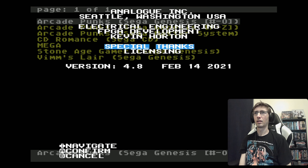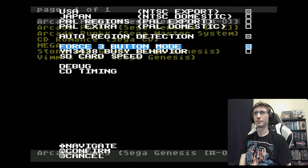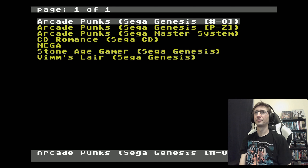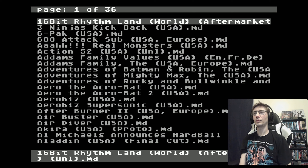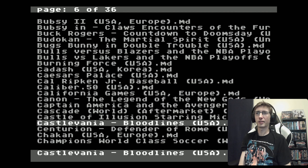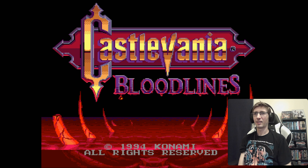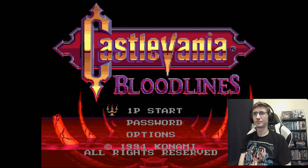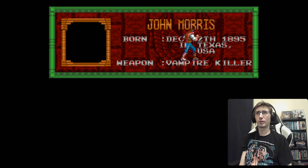Now we'll undo three-button mode and check out some Genesis games. Let's check out Castlevania Bloodlines — I love this game, it's an awesome Sega game. You've got your basic menu going in. Look at that — beautiful. Looks beautiful, sounds beautiful.